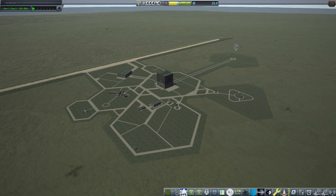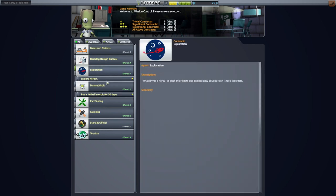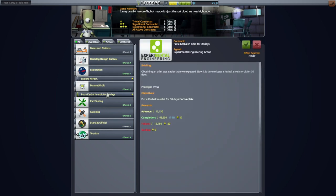Hello everyone and welcome back to my Ultimate JNSQ Series in Kerbal Space Program 1.12. In this video we're going to try to send a Kerbal up into orbit and bring that Kerbal back down, but first perhaps we should try to send something uncrewed — a probe — and especially since we seem to have to put a Kerbal in orbit for 30 days.